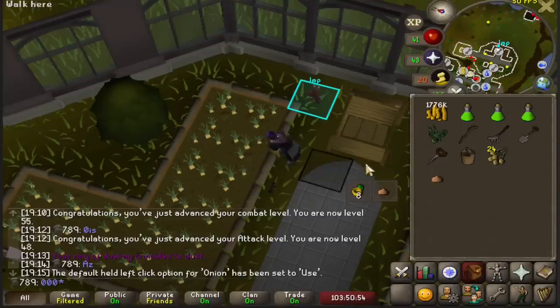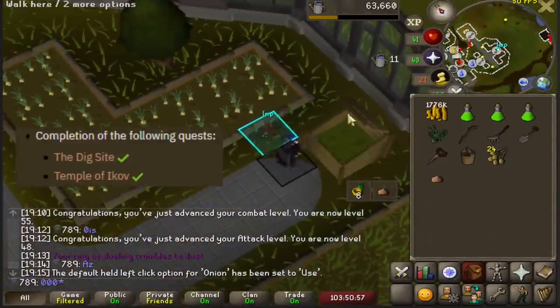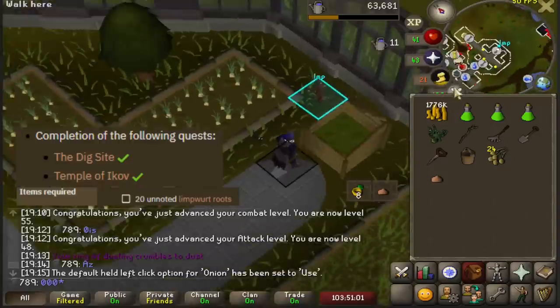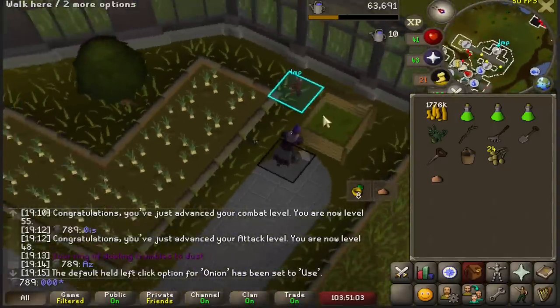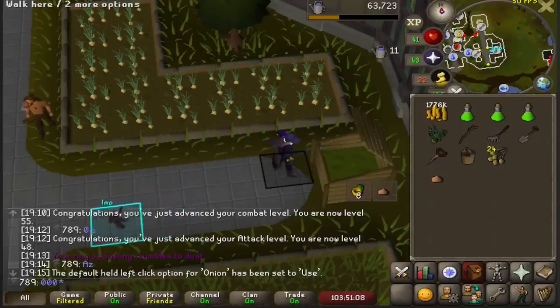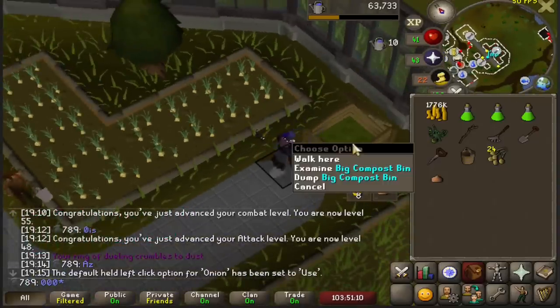It was now time to work my way towards Desert Treasure, and one of the prequests is Temple of Ikov, which requires 20 limpwurt roots. I'm not sure if I mentioned it, but I am an Iron Man, meaning I can't simply buy them from somebody else like simple folk - I have to actually get them myself, the morally correct way.